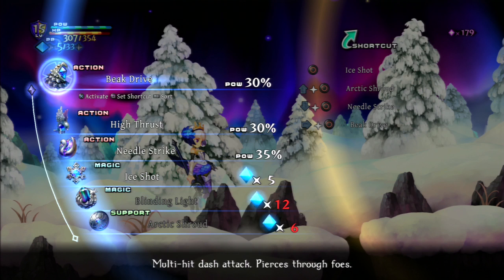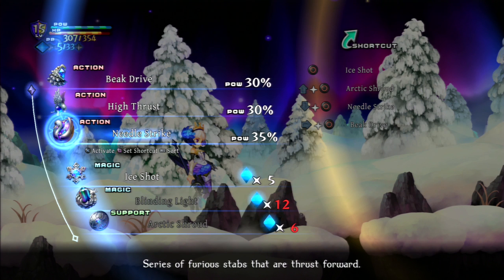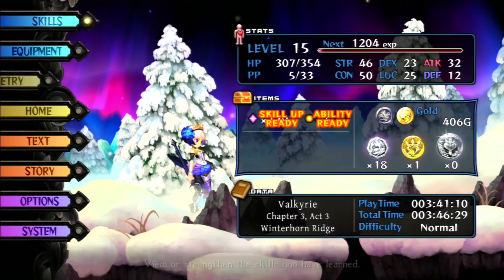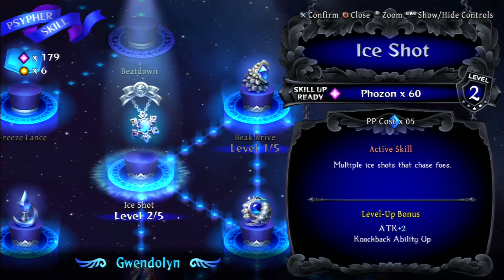I did this during the switch — I switched up my skills again. I put arctic shroud on top and the needle strike on the bottom of my shortcuts again. I just noticed biting light takes a lot of magic. The good thing is it covers a big wide area, but it takes a lot of magic, which is unfortunate. Let me go check my skills for a second.